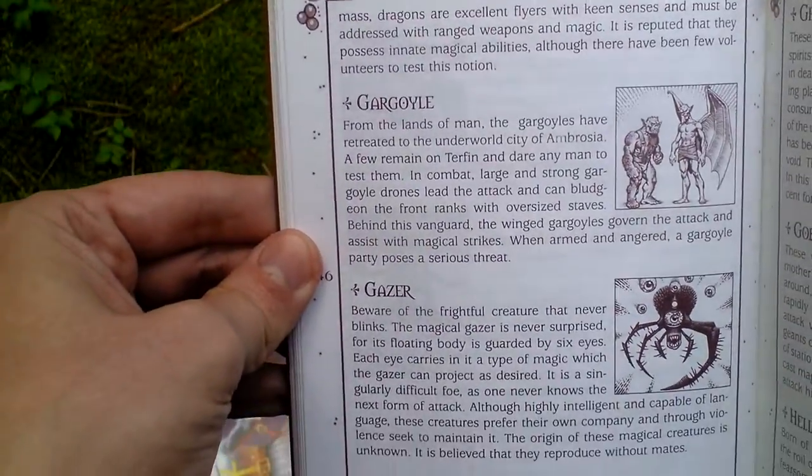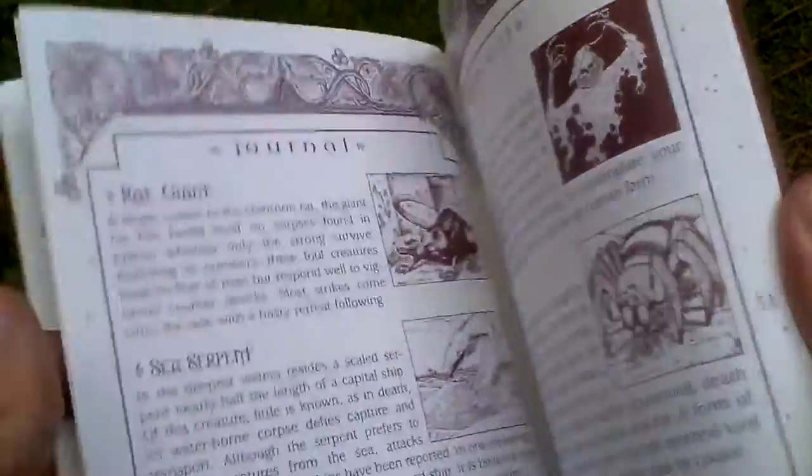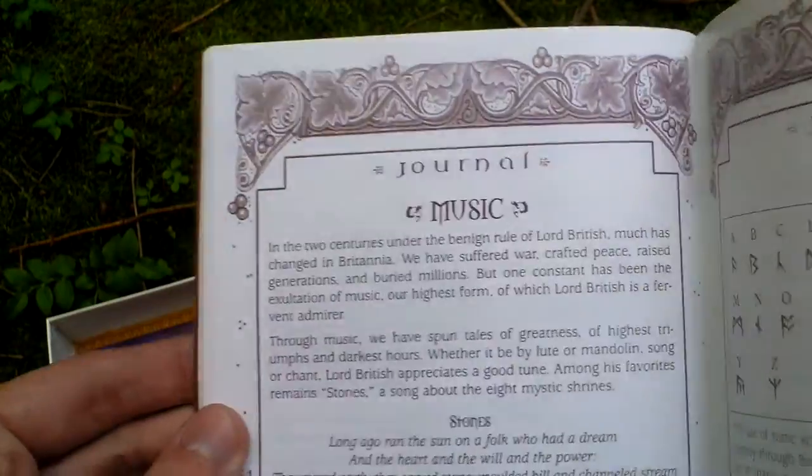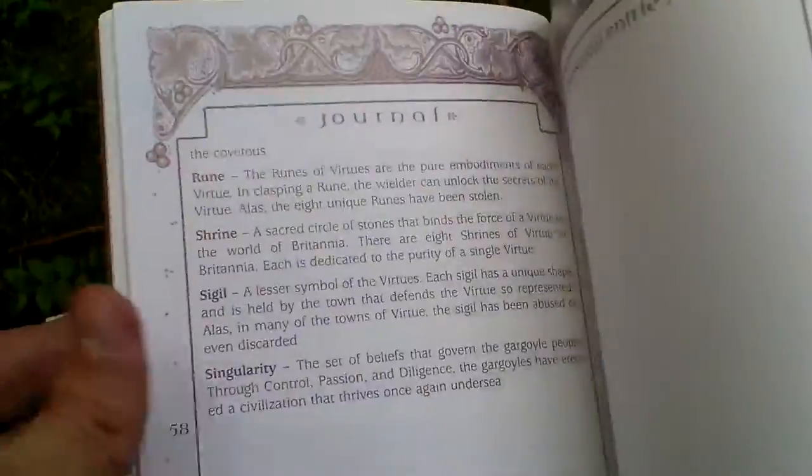There are even pictures of the monsters, as you can see — very nice. It also covers music and runes, and there's a place for notes to make while playing the game. That's the journal.